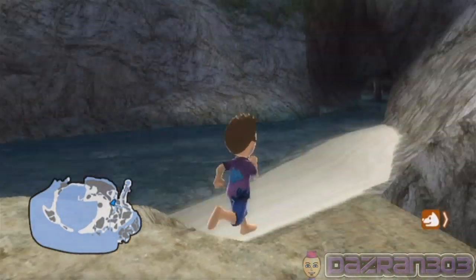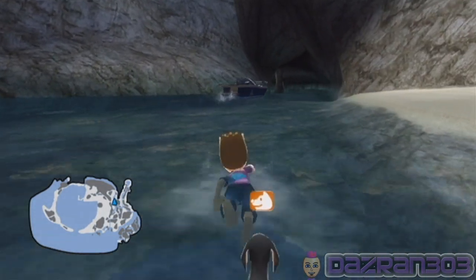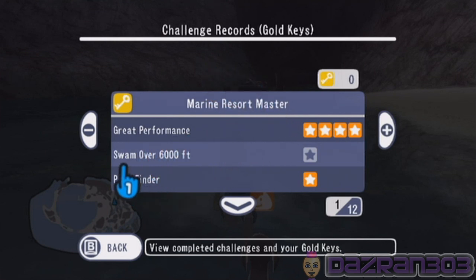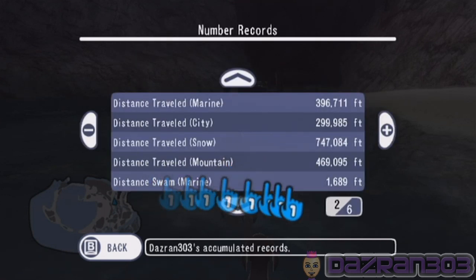Come on Yoshi, let's go for a little paddle. Let's quickly check here - view records. That's the marine resort. We've only got three games left to go. We've got marine bike races, beach volleyball, and scuba diving. We're going to check the challenge records: Marine Resort Master - swam over 6,000 feet. Not done, and that is for a gold key. My best friend is Alicia 32 and my favourite resort is a snow resort - that is not true but I must have been there the most. I've swam 1,689 feet. Let's go for a swim, Yoshi!